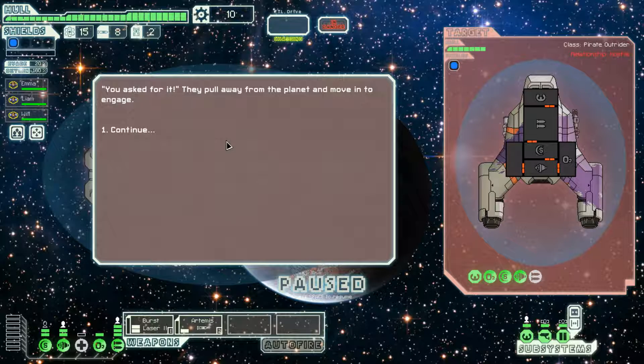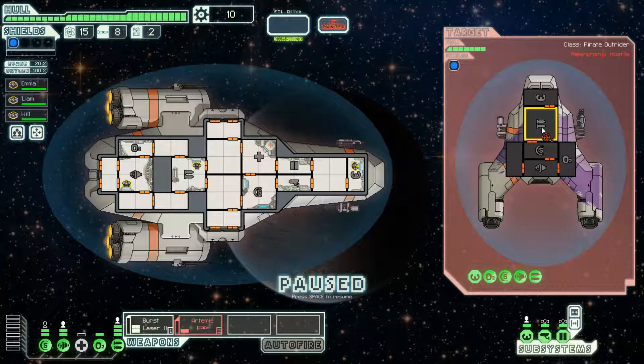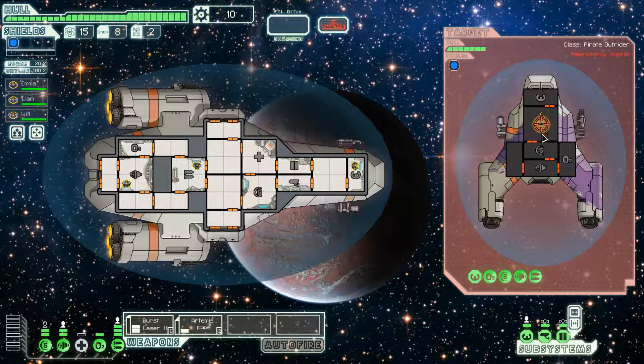Attack the pirate. Continue. One Artemis there, and then keep the burst laser going. We should be good on this fight. Missed that. Alright, so let's start up with the Kestrel run.